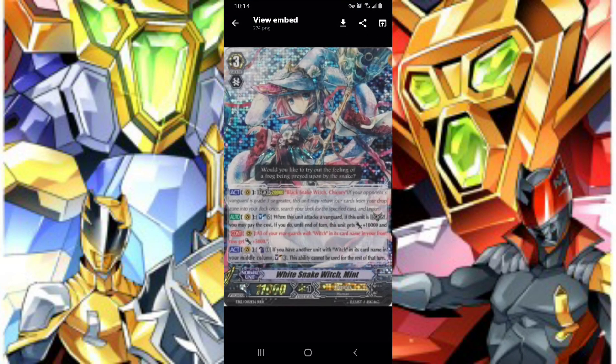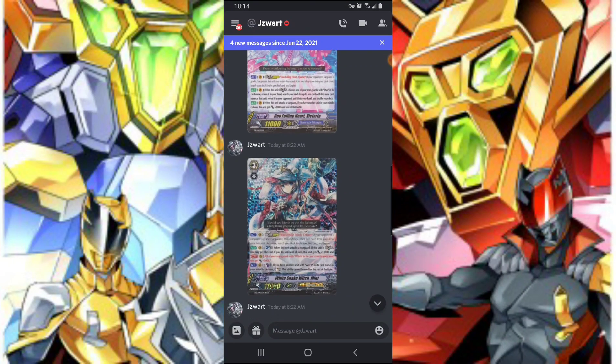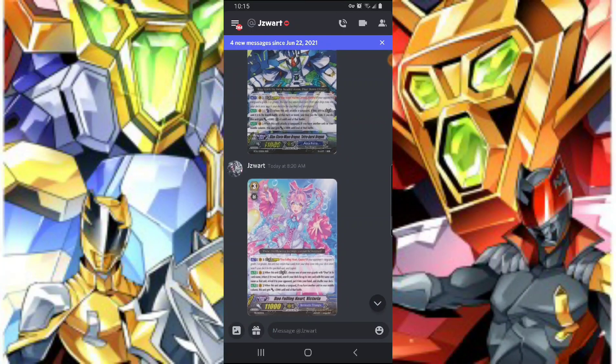Next we have White Snake Witch Mint. It's a soul blast — when this unit attacks the vanguard, if this unit is legion, continuously until end of turn this unit gets 10,000 power and all of your rear guards get power too. Then it has a CB1: if you have another witch with this card's name in your middle column, soul charge three, and this skill cannot be used for the rest of the turn. Definitely needs an update because power-creeping owners aren't great unless they actually update this, since you start to attack at 5K intercept, which is never ideal.